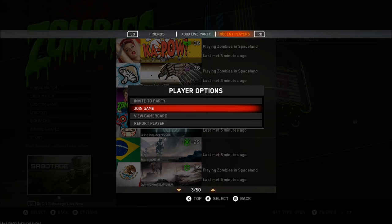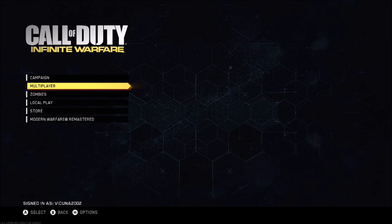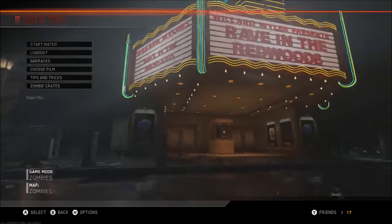You're going to hover over Join Game and push A or X to join, then immediately push B to cancel that join game option. Then go into Zombies, go into Solo Match, and quickly start the game. Skip the cutscene as fast as you can.